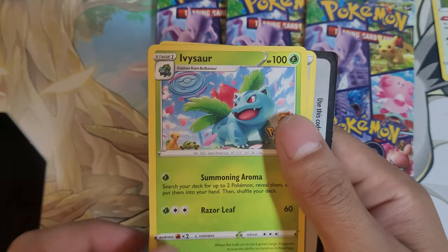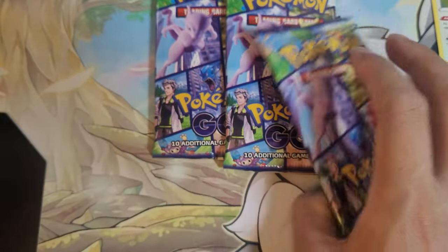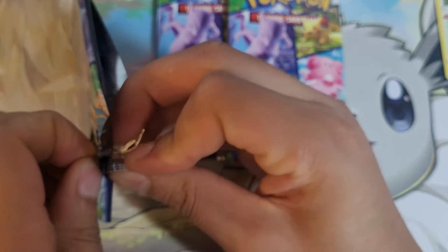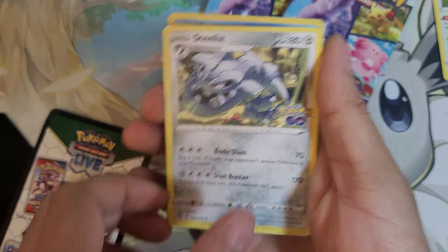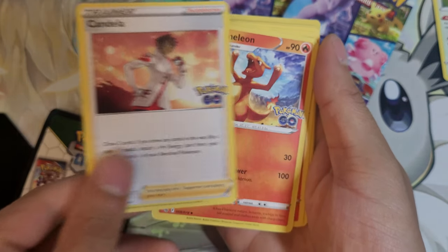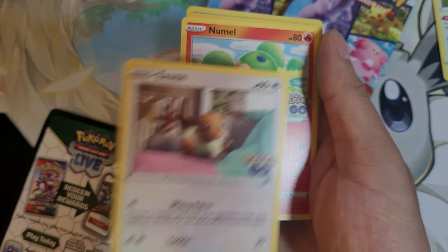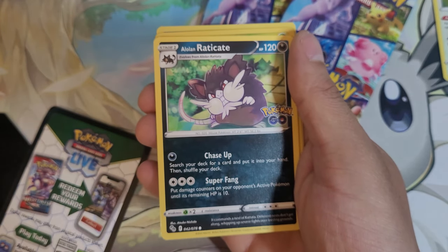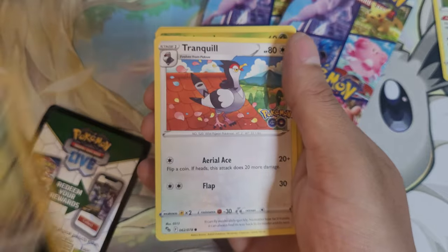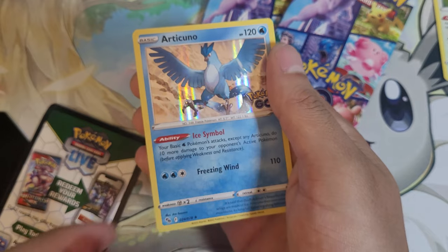Candela, Venusaur, Spark, Spark — I wasn't counting how many cards it was. Steel energy. Steelix, Candela, Charmander, Charmander, Eevee — I want Charmander! Yeah, everyone likes Charmander. Eradicate. Tranquil. Reverse Spinner. And a foil Articuno.